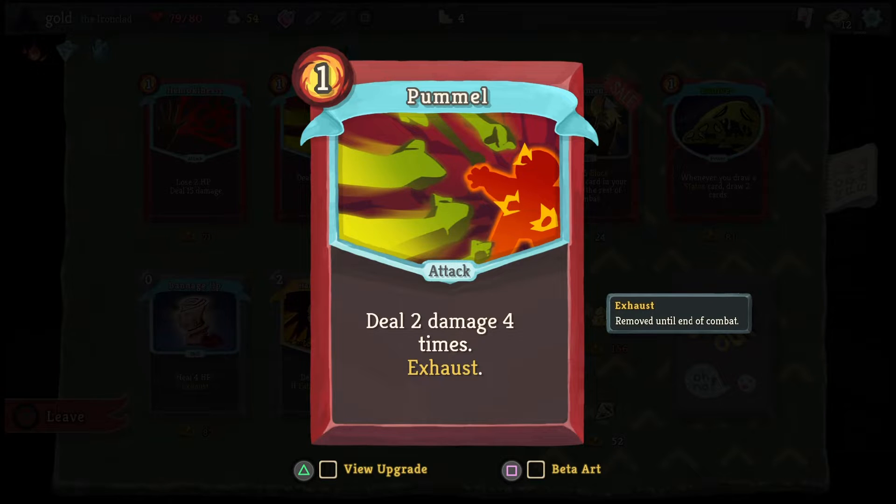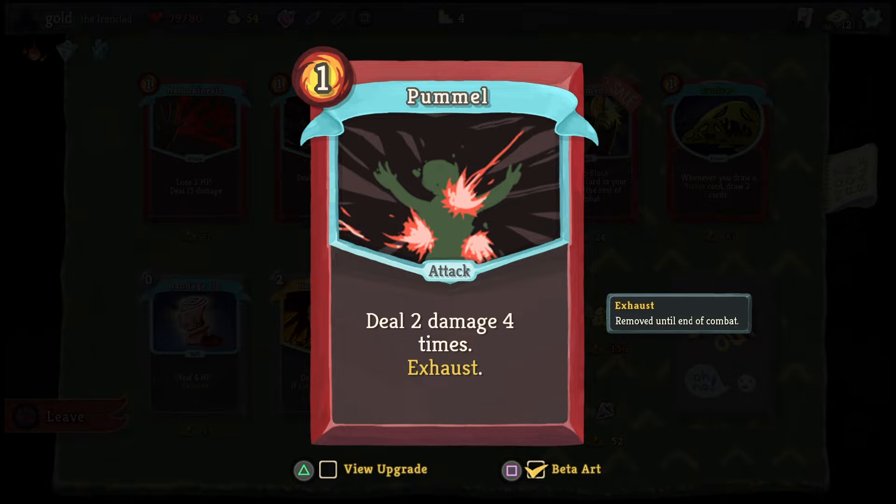Pummel: deal 2 damage 4 times. This is what I was talking about — if I were to use this on his guard mode, he'd be dealing 3 times 4, basically, so he'd actually be making out with more damage than me. The upgraded version is deal 2 damage 5 times. If you were to add strength modifiers on this, you can see where the ridiculousness becomes ridiculous.